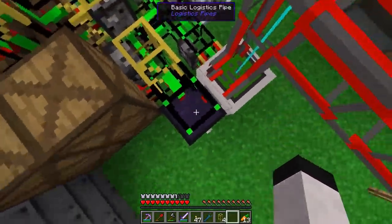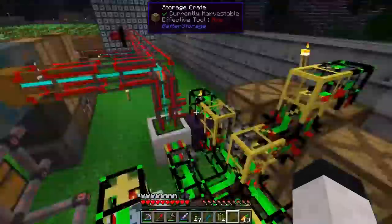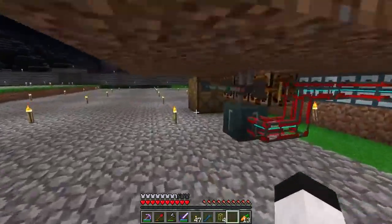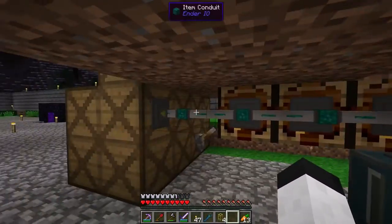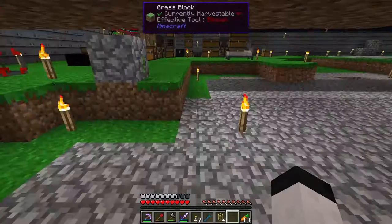I had to set up another basic logistics pipes programmed for oxygen in order to make it work. I just sent a good bit of wood through the processing system. This was not working, so I actually trashed all the axes that were already made because I didn't really care.